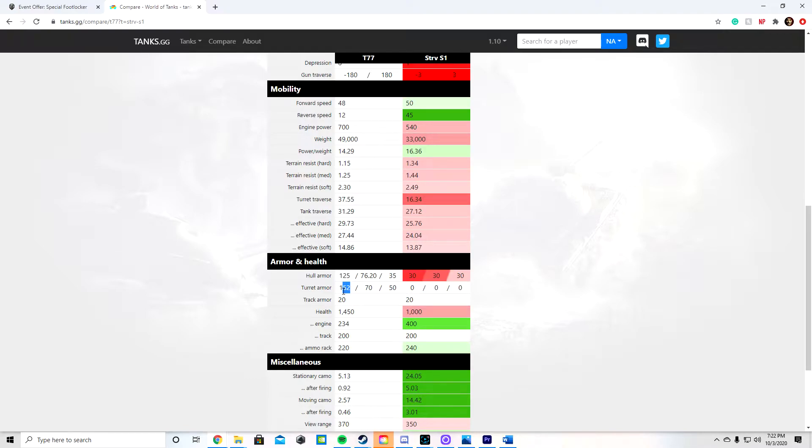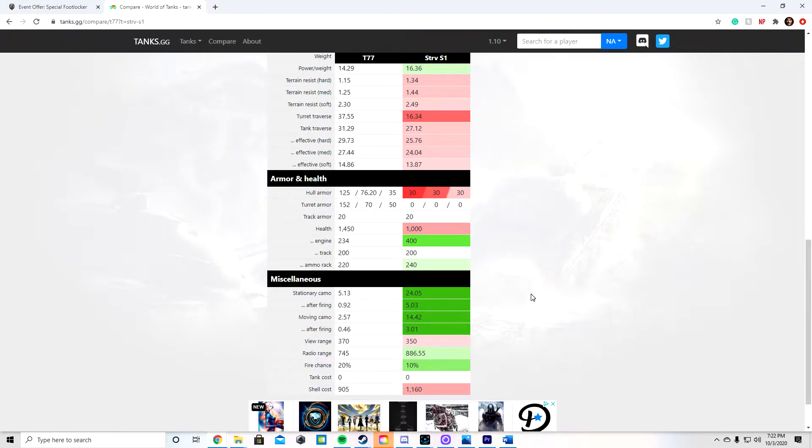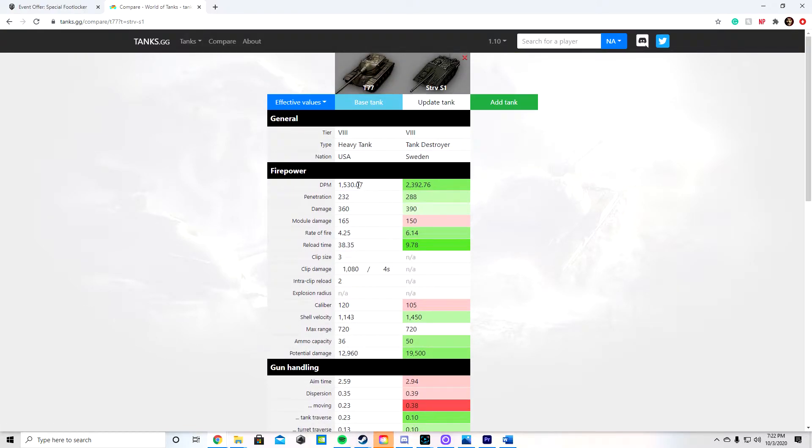The turret armor is okay — it will bounce shots, but you can't rely on it too much. The biggest reason I put the Stritzfung up next to the T-77 is just to show the difference in DPM. My Stritzfung, with all the equipment I have on it, is sitting at 2,700 DPM, while my T-77 is just above 1,600 — a whole thousand difference. Its DPM is just awful, and what kills it is the clip reload time being as long as it is. You're waiting over half a minute for your clip.